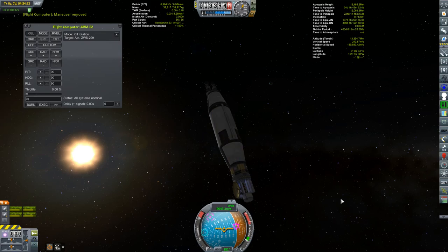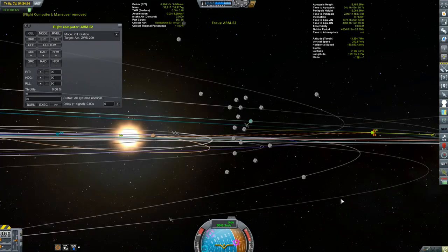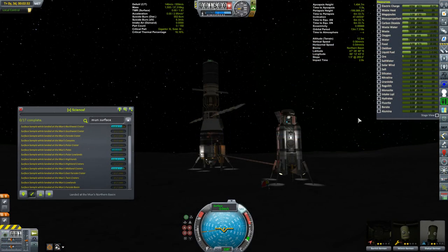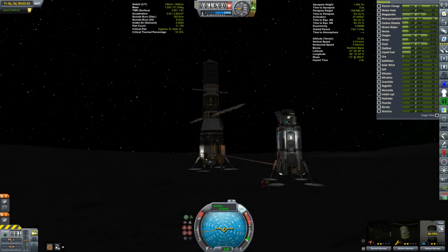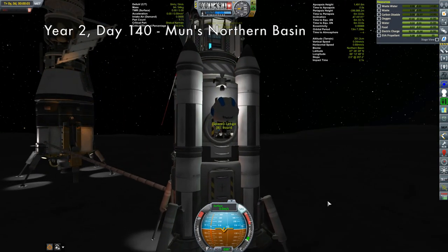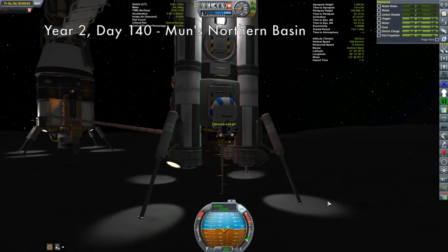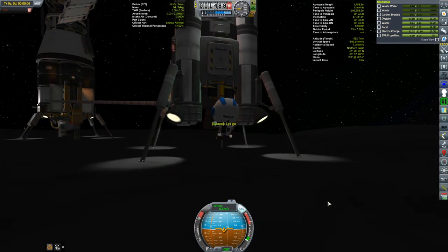This asteroid mission is going to be the main theme of this episode. That said, we shouldn't forget about our brave crew on the surface of the moon. While the moon harvester is gathering and refining ore, Shaokal is taking the opportunity to collect science here in the moon's northern basin.